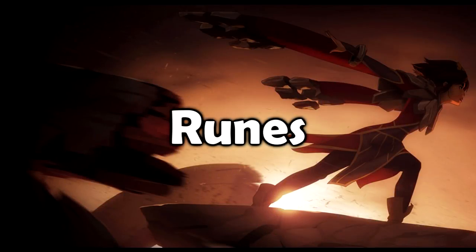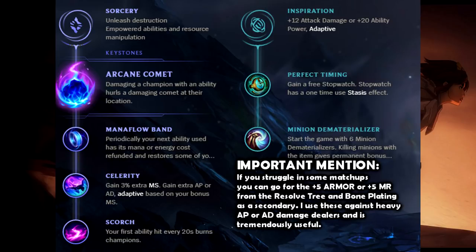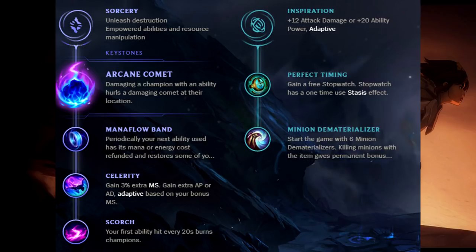I will present 6 different combinations of 3 major keystone runes — obviously if you find something that works better for you, keep using it. The tree I like most is the Arcane Comet tree. It uses Mana Flow Band to keep mana levels afloat, Celerity for extra movement speed, and Scorch for some extra damage. The secondary tree uses Stopwatch — even nerfed, it is still the best rune in that tree — and Minion Dematerializer, which is another extremely strong rune. This rune should be used 4 times on melee minions, 1 time on casters, and 1 time on cannons for maximum push power.